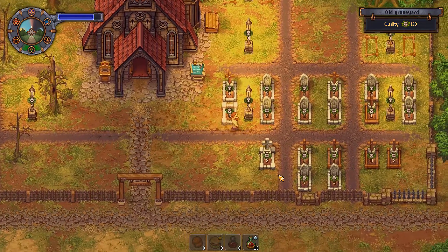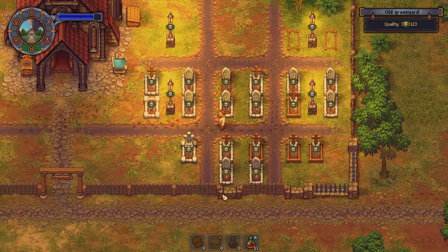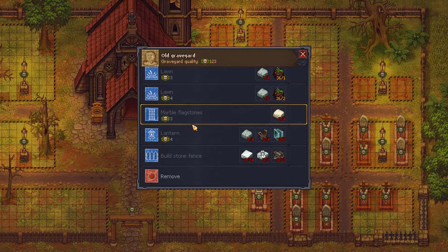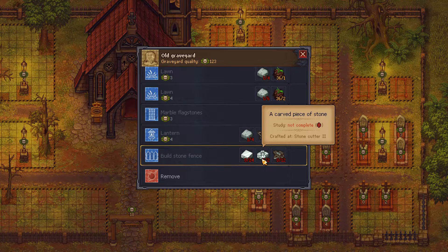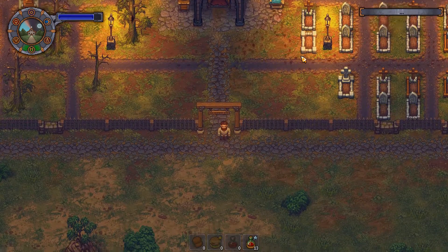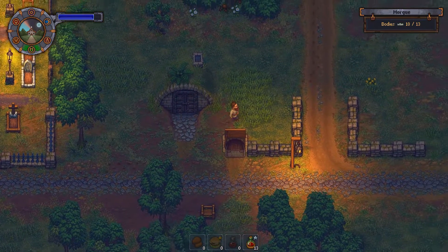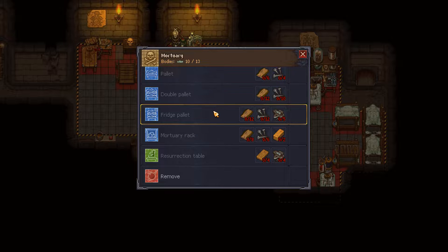That upped the graveyard quality by 10! That looks nice. I wonder if we can eventually upgrade the whole thing to stone with the wrought iron bars. Build stone fence — hey, would you look at that! Polished brick of stone, 24 of those, two carved pieces of stone, and 12 complex iron parts. I think we could make that happen. I'm going to keep checking all the different places that I can build blueprints — I want to find this lantern network because I don't know where that's at.